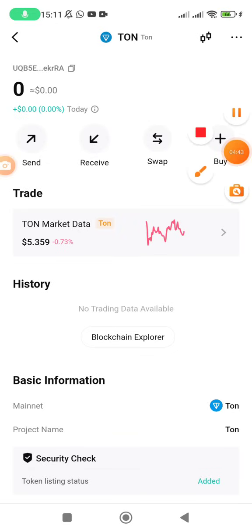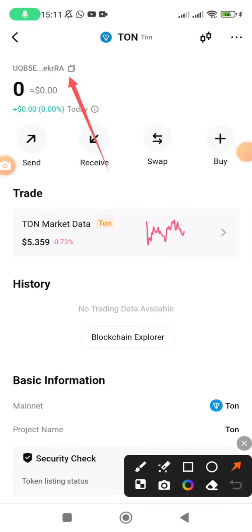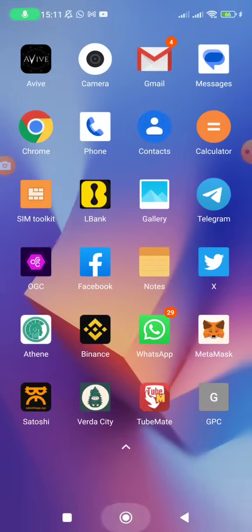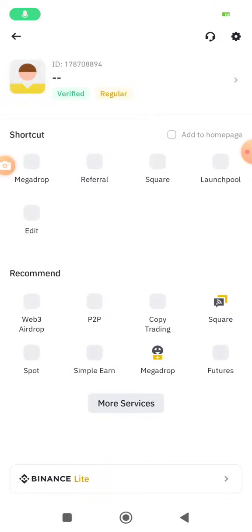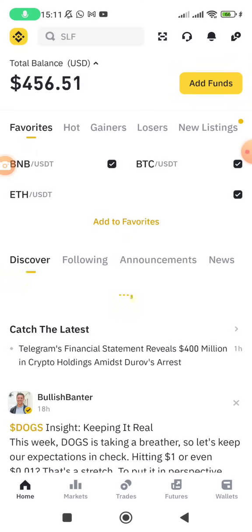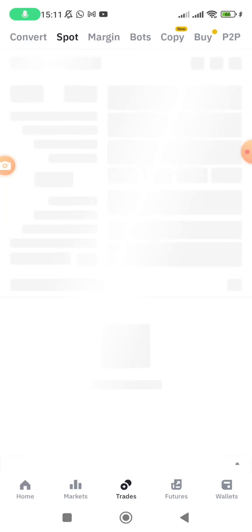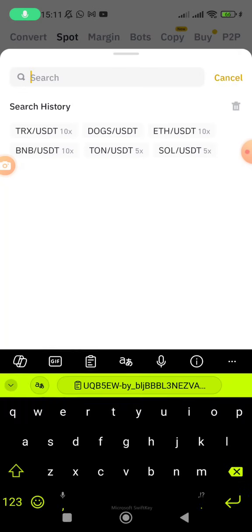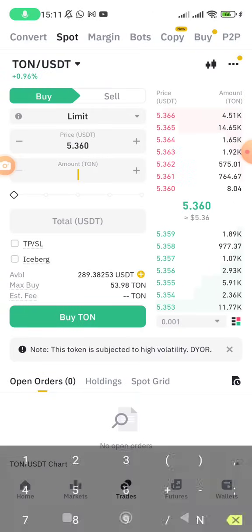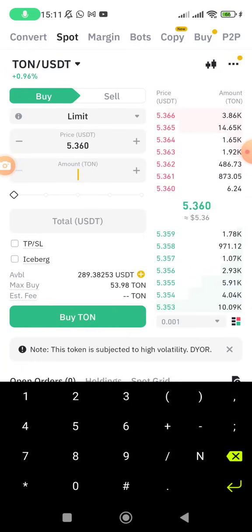Copy the TON wallet address, go to Binance, buy TON, and withdraw it to the wallet address you just copied. If you have USDT, change the trading pair to TON/USDT and buy. The minimum purchase on the spot market appears to be around five dollars.